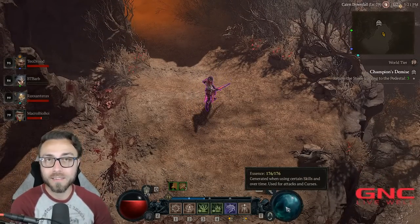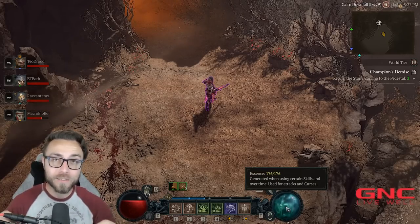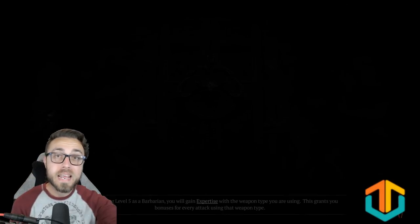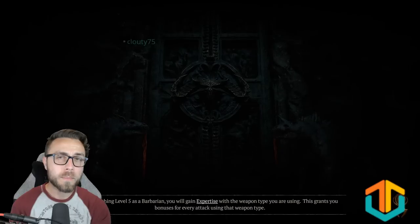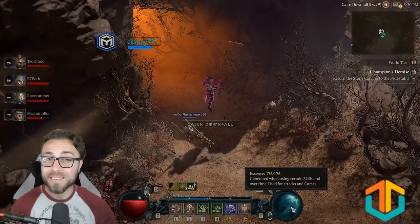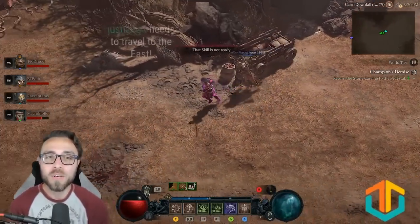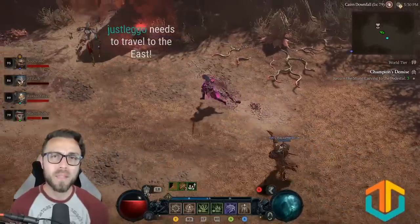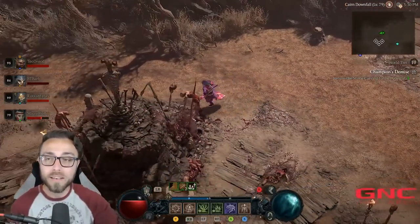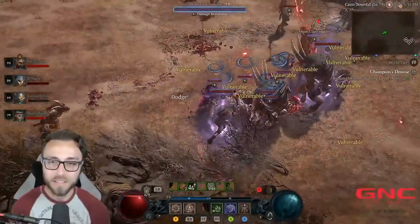First, we use essence — essence is our resource. You can think of this like mana, but when we talk about resource and resource generation, we're talking about essence. I'm currently running Champion's Demise. I have 176 essence, which is nearly double what you normally would have. So you're going to see my orb fill up and think that's not that much essence — but it's nearly double the size, so you'll effectively get double what you're seeing me get. Right here I have a bunch of monsters and I'm already at max essence.